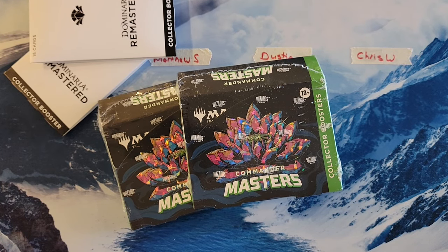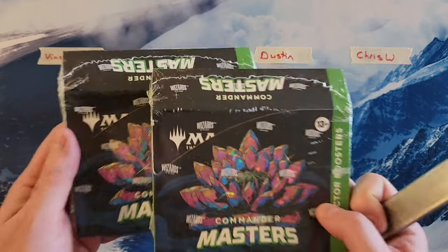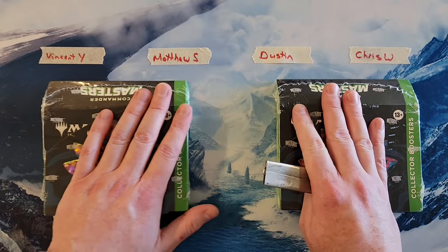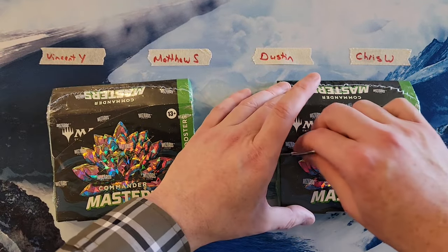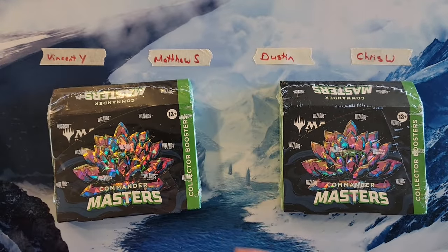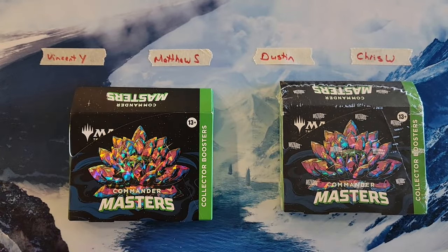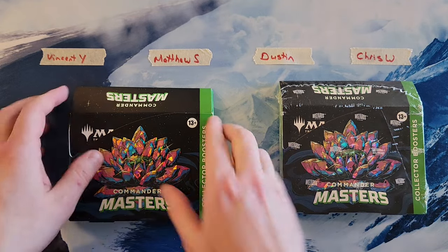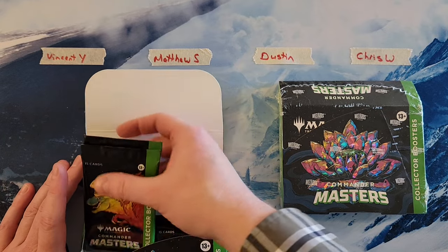Hi everybody! Welcome back to the most amateur MTG channel on YouTube. We're gonna do another box battle today. How this works is we've got four participants. Each one's gonna get two packs out of these boxes. We're gonna add up the mana value of all their rares and mythics. Whoever has the highest total and whoever has the lowest total each wins a Dominaria Remastered Collector Pack. Ties will be determined based off whoever has a single highest casting cost mythic, then highest casting cost rare, and if that doesn't do it — it's a two-man blindfolded sack race.